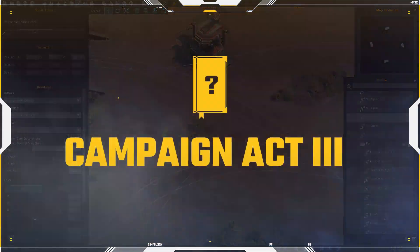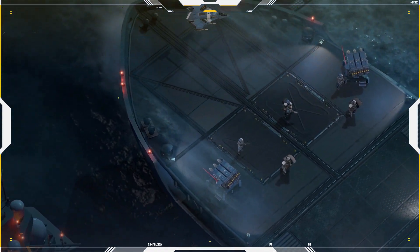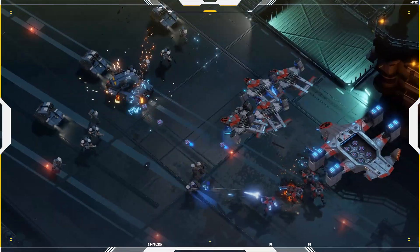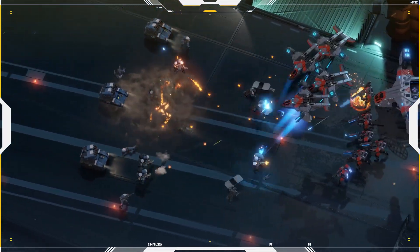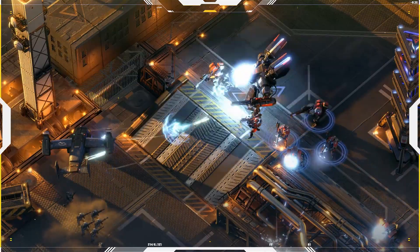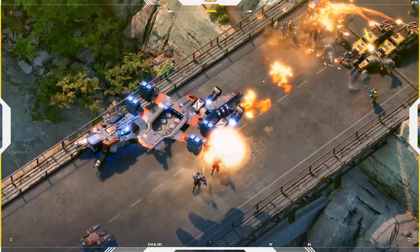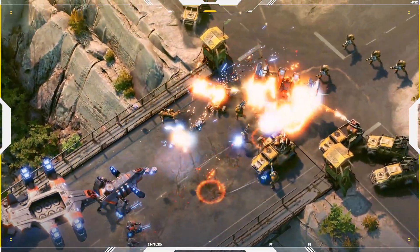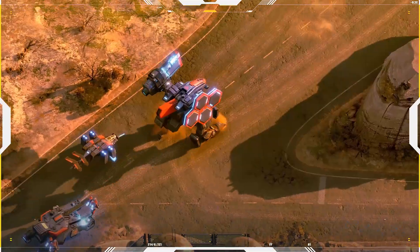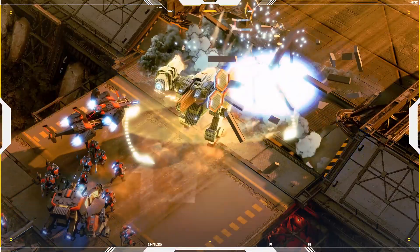The story progresses with our third campaign act. Take the lead of New Horizon in Campaign Act 3 on four different missions for an additional three hours of single-player story and battles. New Horizon rises to seize global domination with its superior technology. Both Blacklist and Global Risk focus their efforts on halting New Horizon's advances, but the challenge may be more than they're ready for, as they fight an enemy with such destructive power.